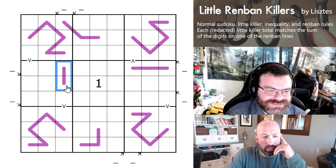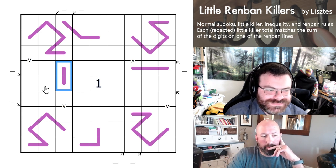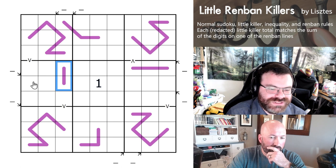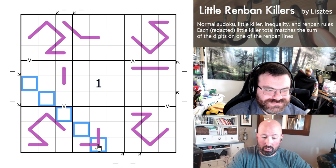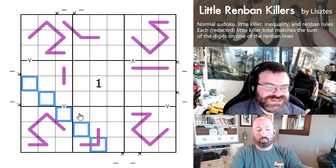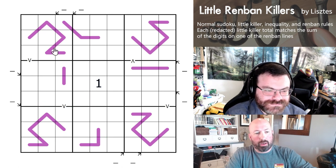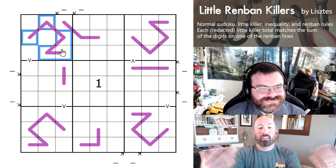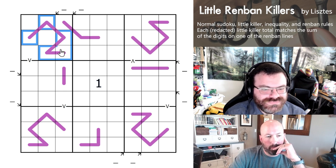We also have one short Renban here, which would be a maximum of 17. It would make sense for that to map to one of the short little killers, but it doesn't have to. It could still be this one, actually, if these were all small — you could repeat. So that could be really small, that could be 7. These longer ones are going to be likely the bigger numbers, with a minimum of 15.